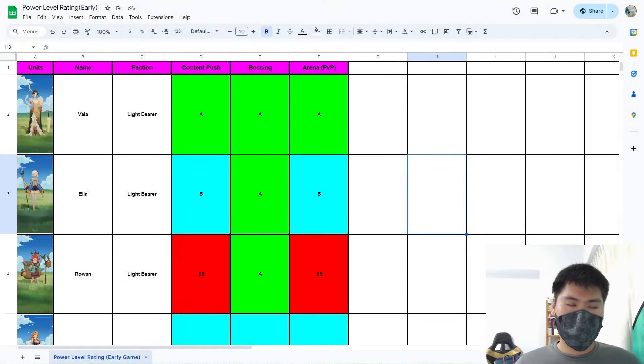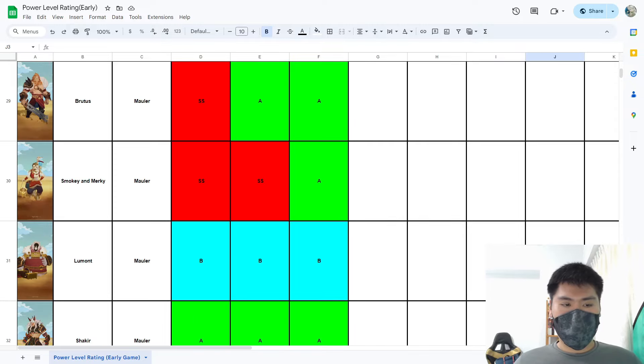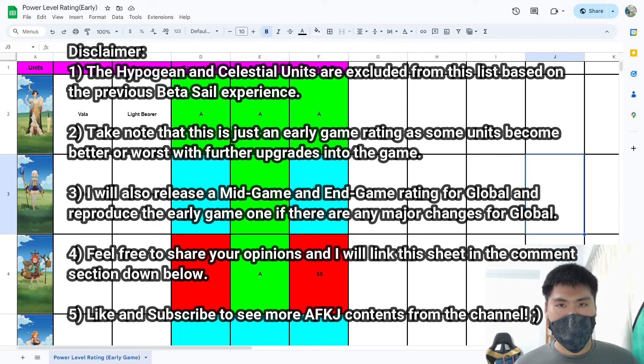This is the early game power level rating for all the characters available for the Bond Voyage beta test. I exclude the Hippogene and Celestials because, based on previous experience, they were not available for usage during the 7-day period — they're probably not accessible this time around either, as 7 days is not enough to do the trainer summons required to get to them. I'll also be doing early game, mid game, and late game power ratings for the global server once the global release date is closer. This is based on the current version I'm playing, which is version 1.010, so things might change when global drops.